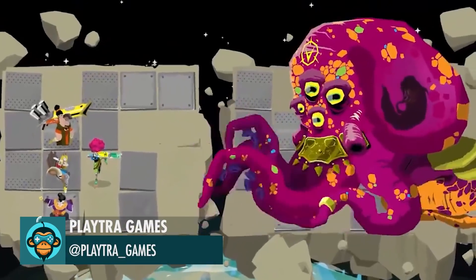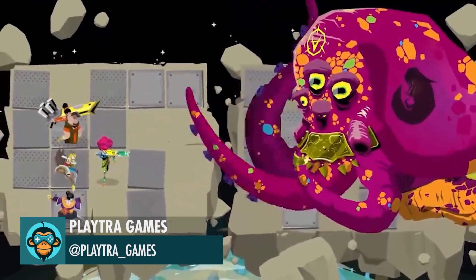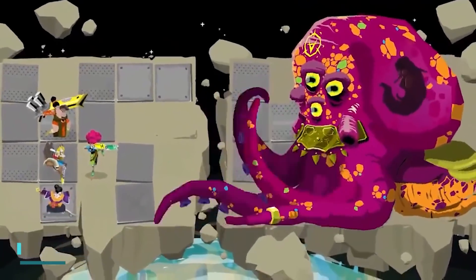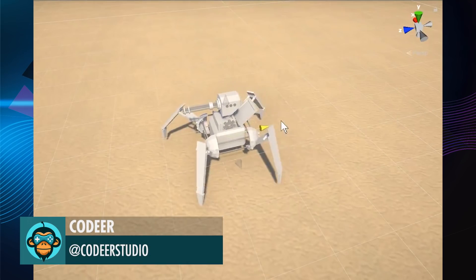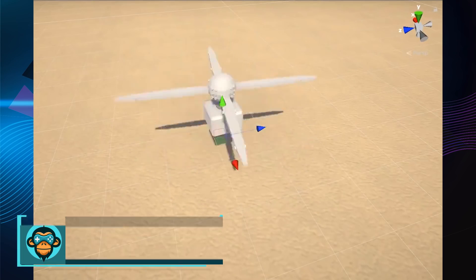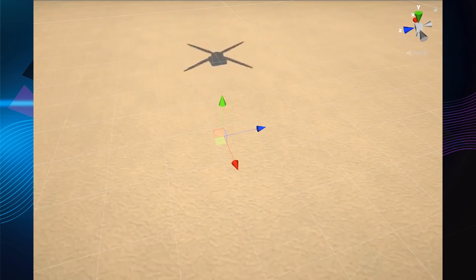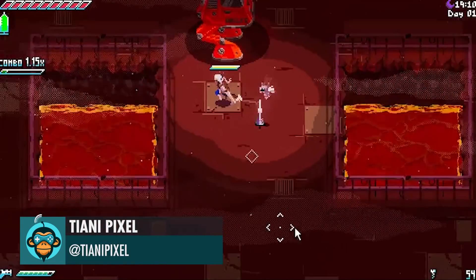Grid Fight, by Playtera Games. Ready for Takeoff, by Kodir. Changing the Lava Level, by Tiani Pixel.